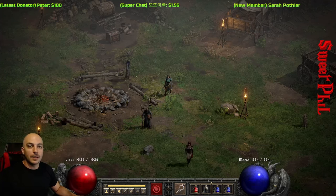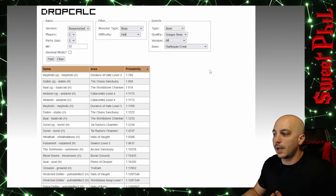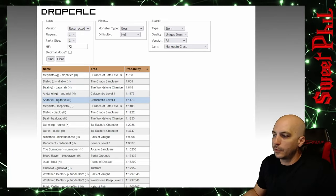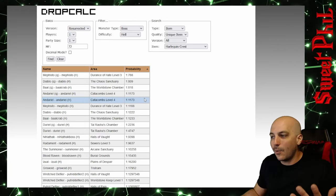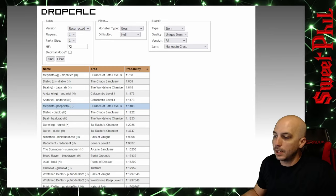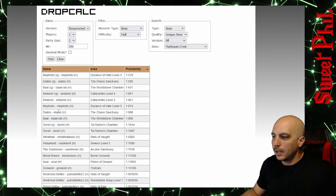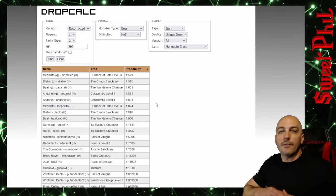Now I have it set to bosses with the exact same setup — you're in a game by yourself with this much magic find. Obviously, having more people in the game and more magic find will increase your odds. First of all, Andariel: we got 1 in 1,100. That's quite a few runs, but you could always find it faster or slower, and as you get more magic find you'll have a better chance. For Mephisto, it's 1 in 1,188 — almost identical drop odds. If we bump up to 200% magic find, instead of 1 in 1,100 it becomes 1 in 860. So you see Andariel and Mephisto have almost identical drop odds.